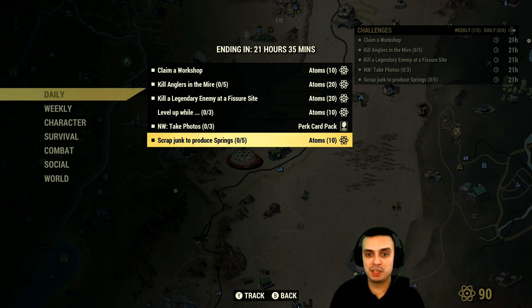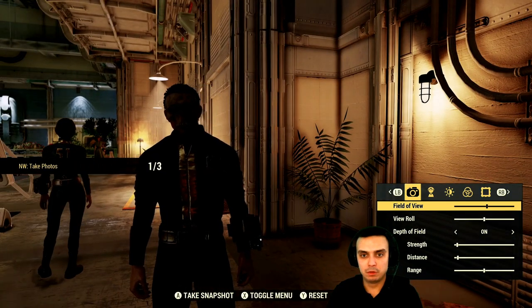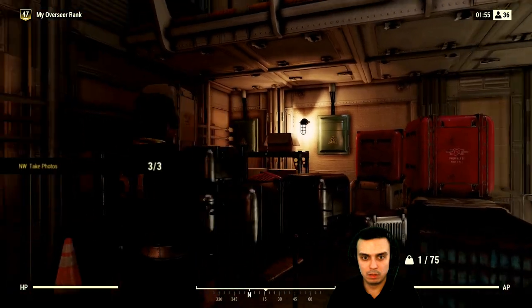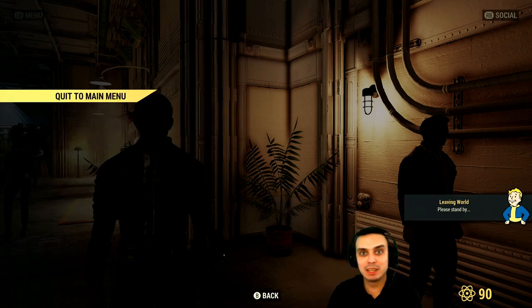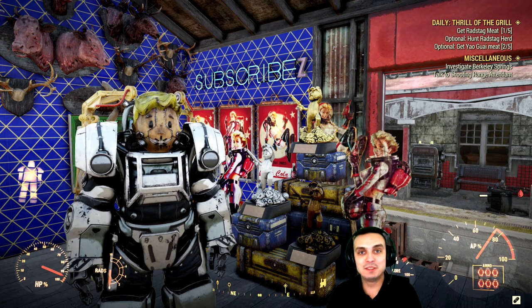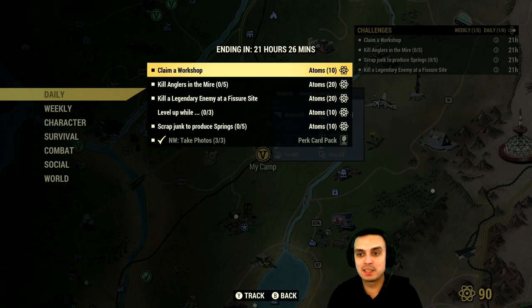Let me go ahead and jump into nuclear winter and see if it's gonna bug out my other challenges. Let's do the challenge real quick — photo mode, there we go. It triggered and I've completed the challenge. Now let's leave and see whether my other challenges got auto-completed or not. Let's take a look — the other challenges did not get auto-completed, so they're fine.